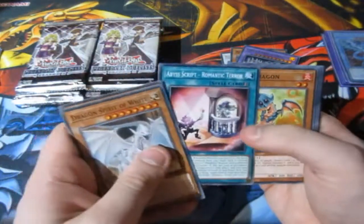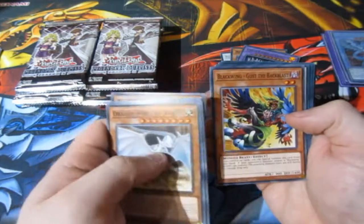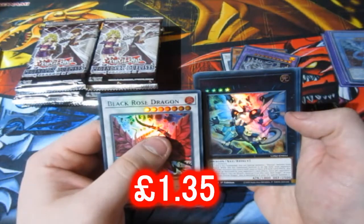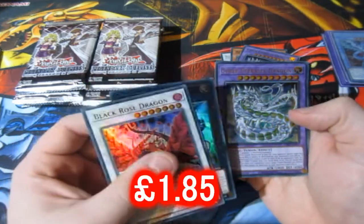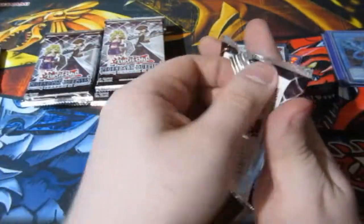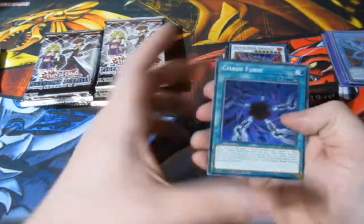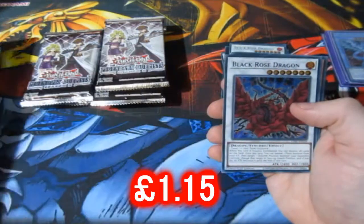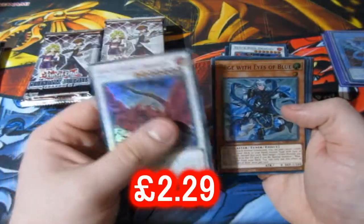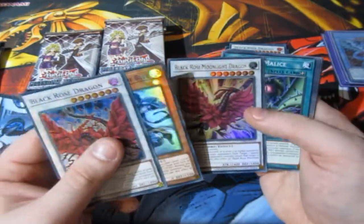We've got Spirit of White, some Blackwings from 5Ds, Abyss Scripts, Decoy Dragon, Stone of Legend, Blackwing Gustav Backlash. Black Rose Dragon — the green writing one, that's good! And we have a Starly Photon Blast Dragon and a Cyber Eternity Dragon as a normal Ultra Rare. I'll take that. Like I said, prices will be varying as always. For the Cyber cards, if they are extremely cheap I won't price them, but if they're over a quid I will put a price on them.